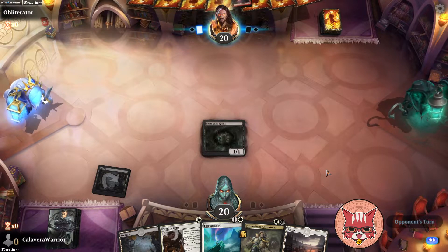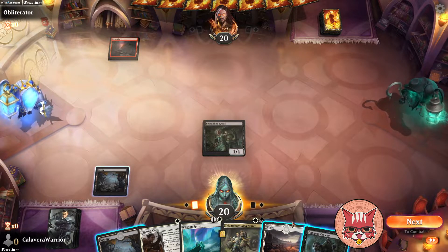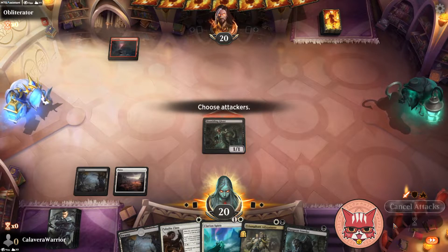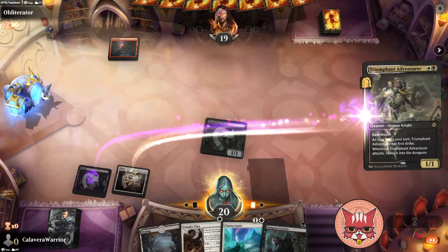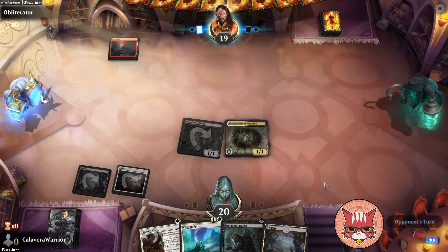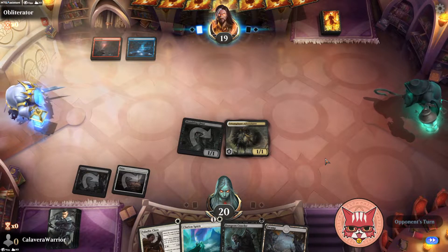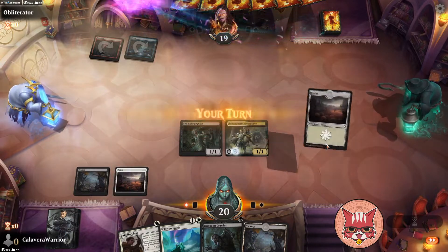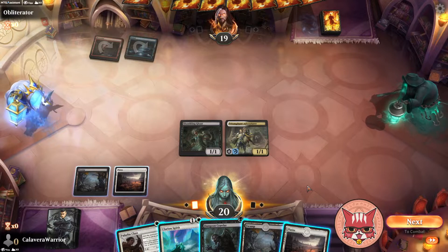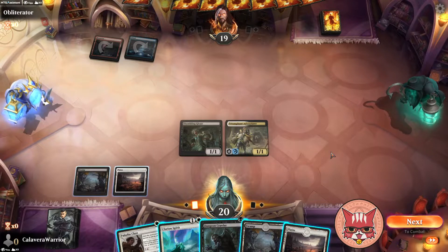Triumphant Adventurer is gonna come down next turn — and like I said it's probably gonna get eaten by a burn spell. Okay we're gonna swing in. Triumphant Adventurer does hit the board — does it survive a turn though, that's the real question. Why are you in play mode, get out of here — trying to have fun! Okay, now this could still be fun. Right, as soon as I got done saying it.